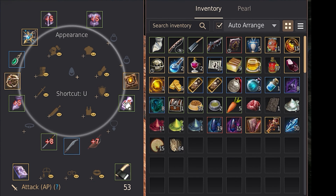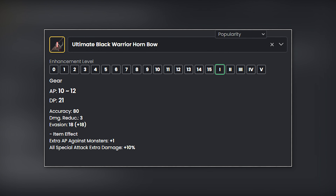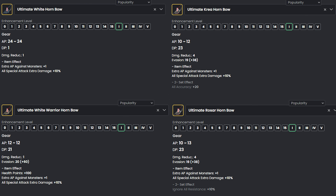Since I've just been rocking a base offhand weapon, I decided to do some research on what would be the best early game offhand for me, and I came to the conclusion that the Black Warrior Hornbow would be the best fit until I can replace it with a Kutum. I know some other weapons may provide more AP/DP, but they lack what I believe to be the most important stat on Musa — and that's accuracy.